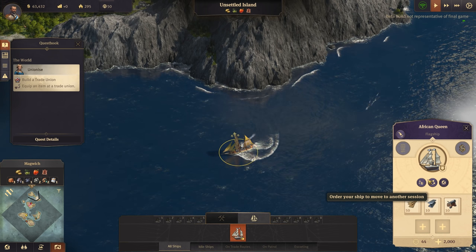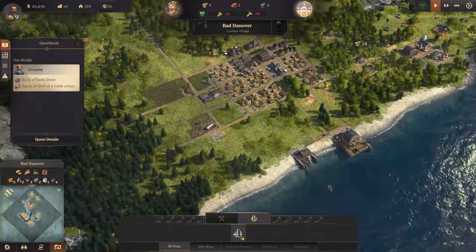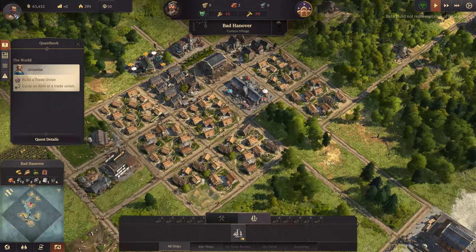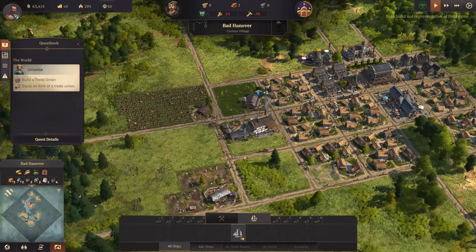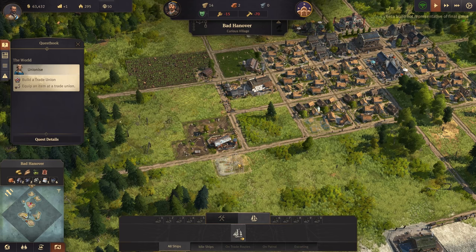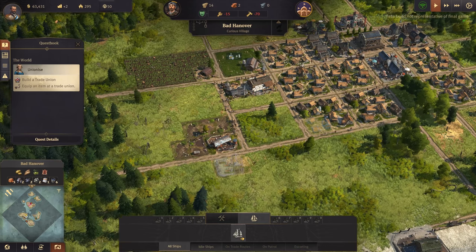There's a move to another session option - I think that just goes to another set of islands. I think it's similar to what SimCity did, where you could have multiple cities in different online sessions and then trade between them all. Pretty cool.